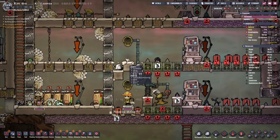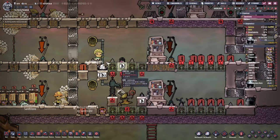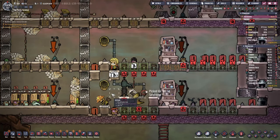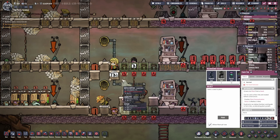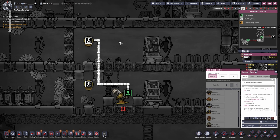Mop it up please. How much liquid did we get in here? 300. Naphtha would be nicer but it's fine. So that is done. Next up will be water — the pipes seem to be empty.